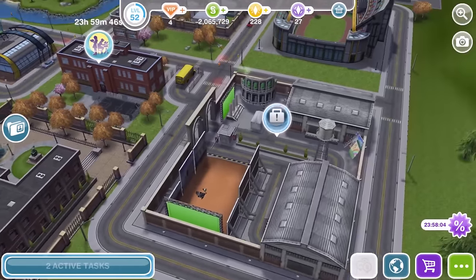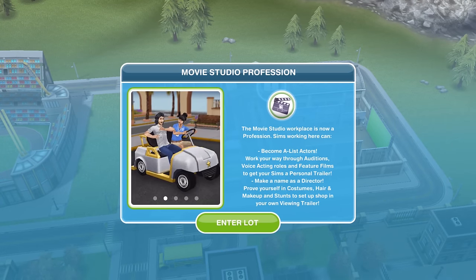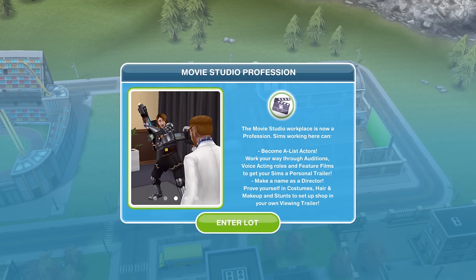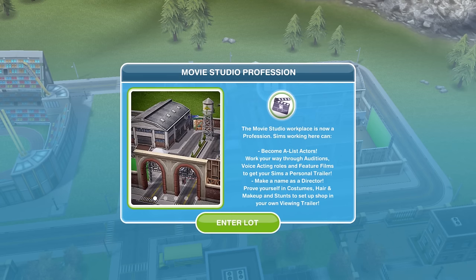It's over on the bottom right-hand side of the map. Let's go ahead and click on it. Movie Studio Profession — the Movie Studio Workplace is now a profession. Sims working here can become A-list actors. Work your way through auditions, voice acting roles, and feature films to get your Sims a personal trailer, make a name as a director.